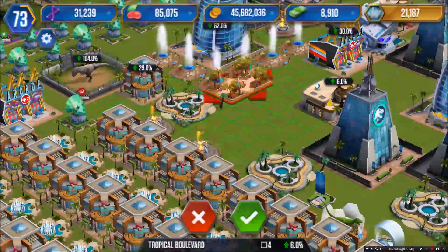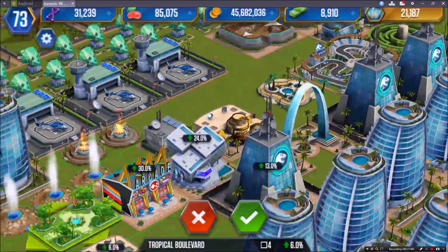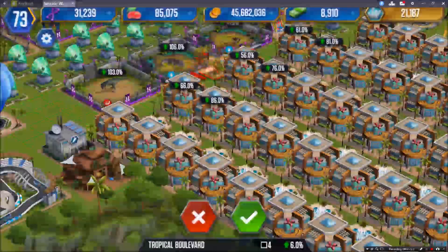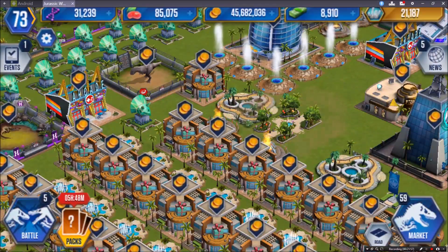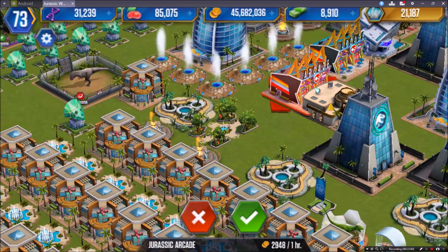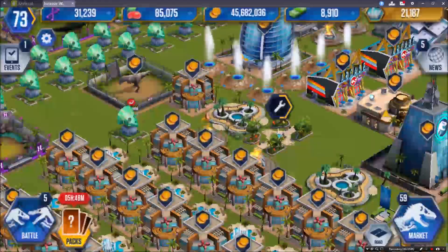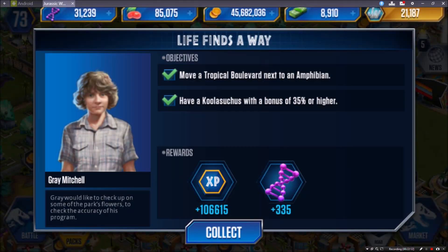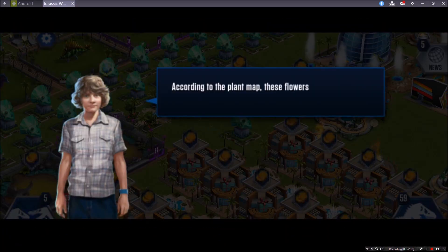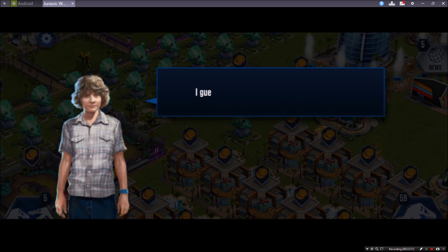Moving the Tropical Boulevard next to an amphibian should not be a problem. Let me see if I have any amphibians out here. Looks like I do have some - I just need to move this arcade and then move the boulevard over here, and that will take us through this part of the story. That was a really simple one - some of these missions are so hard.